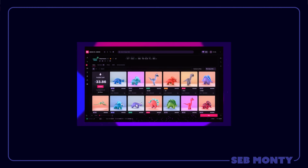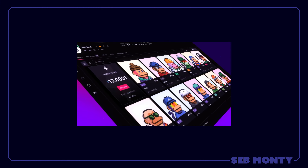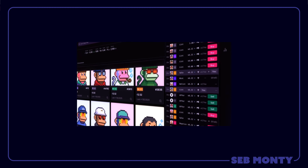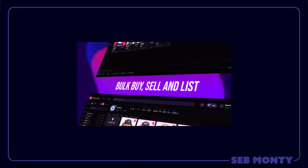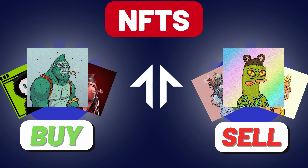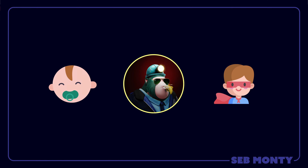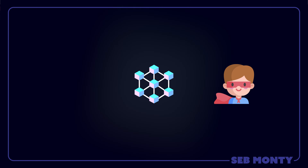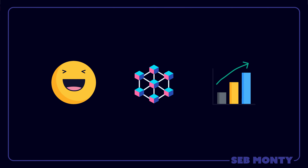Magic Eden, one of the premier, if not the premier marketplaces in the entirety of crypto, but especially on Solana. Let's dive into a tutorial where I can show you how to buy, sell, and navigate the dApp. My name is Seb Monti and my goal is to take you from zero to hero, so you get everything understood when it comes to the blockchain, you have fun, hopefully you make some profit, and you avoid the mistakes along the way.